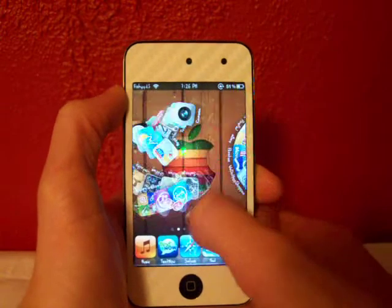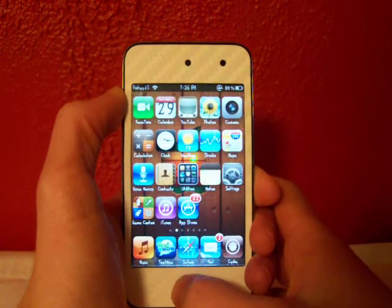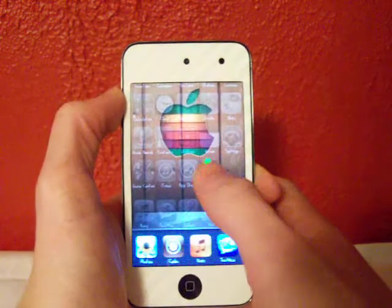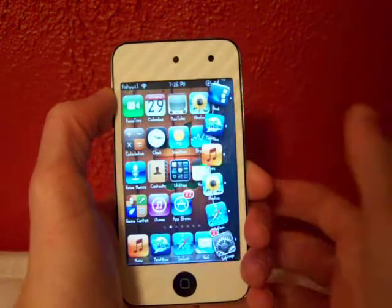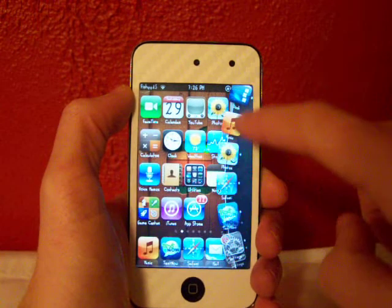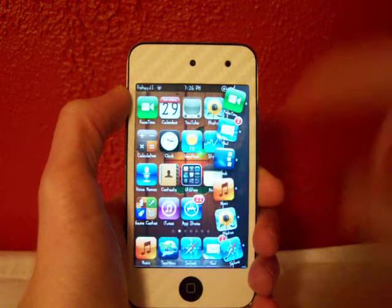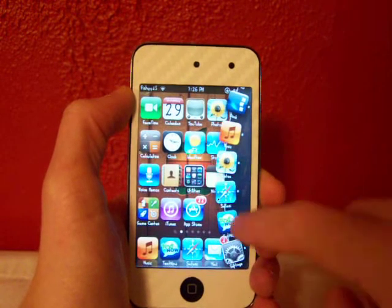So it's just like another alternative to your multitasking — just like your multitasking bar when you double tap your home button on the newer devices. But if you double tap your status bar, that's what I have mine set for activation. You can even move icons around. You can go up and down and basically multitask by doing this.